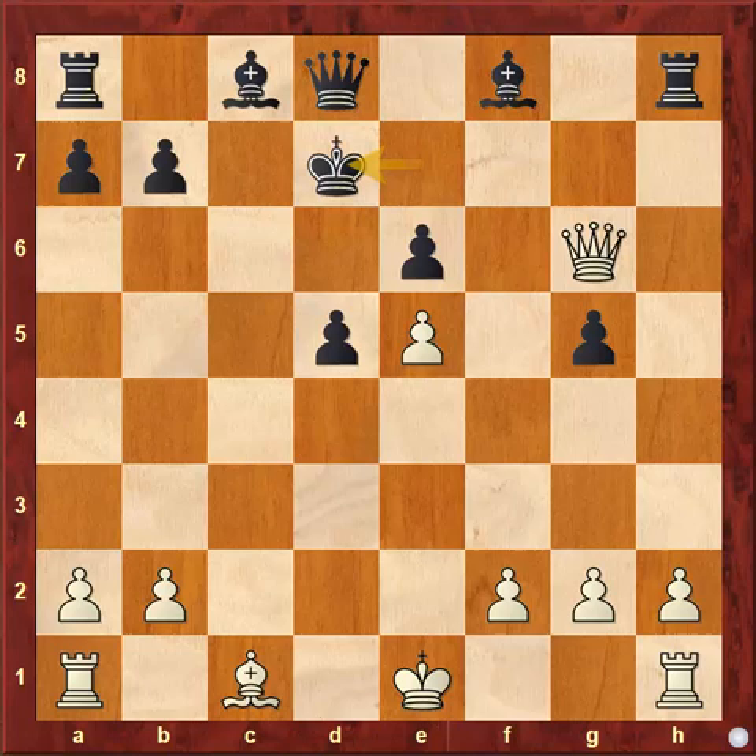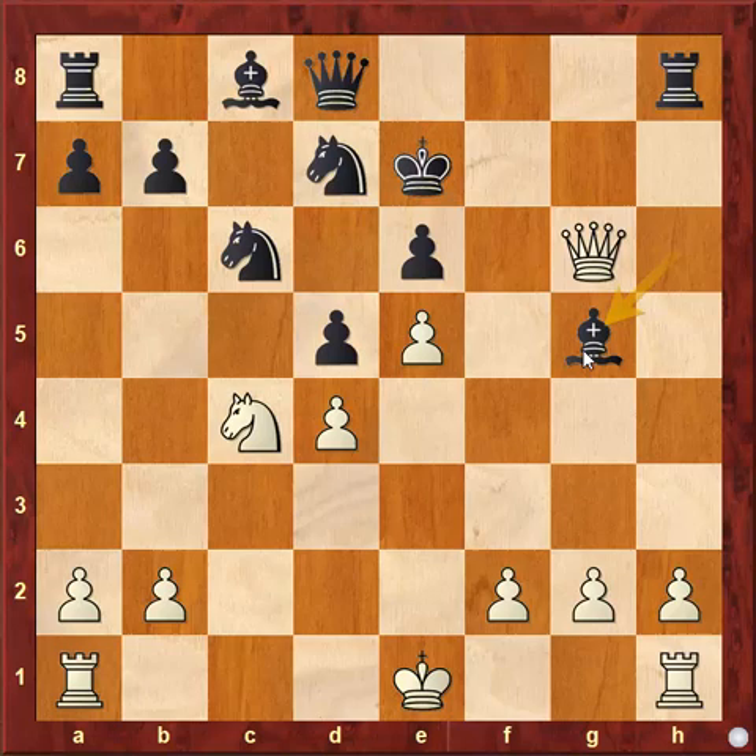But black was so afraid that he played bishop to h6, defending the g5 pawn. Here comes bishop capture on g5 check, and after bishop capture g5, it's checkmate in two. You can pause the video here and find the checkmate sequence. The move is queen to g7 check, and after king to e8 — the only move — knight to d6 is checkmate.